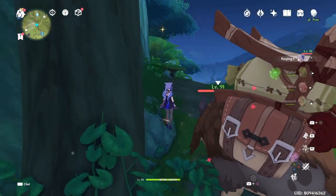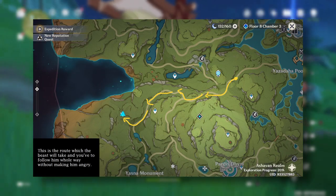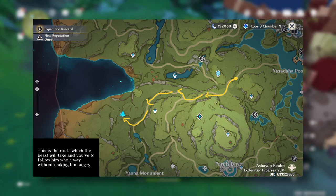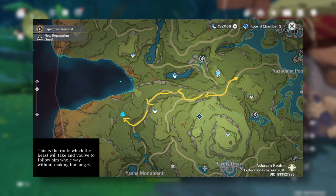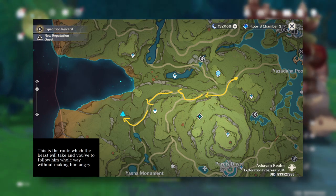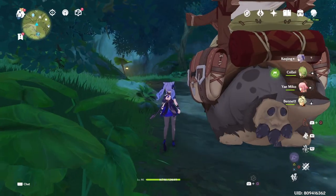Something to note is that you might want to clear out all of the enemies during its path before you go. Here is the current map of the whole journey. You want to travel through this map first and clear out all the enemies on the path. Because if there are still enemies on the path, the Sumpter Beast will be angry and you will have to redo the whole journey again.